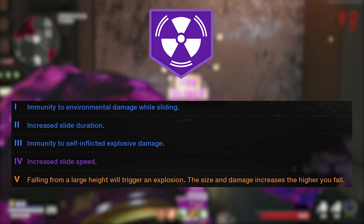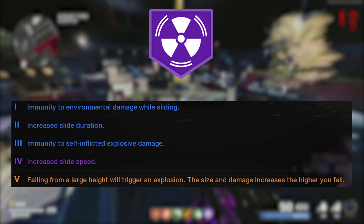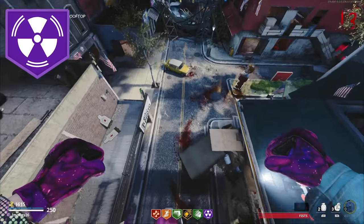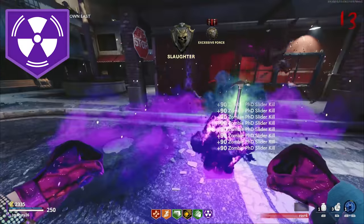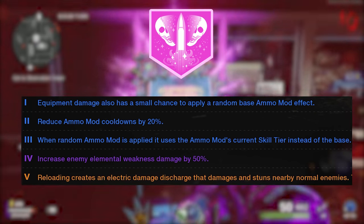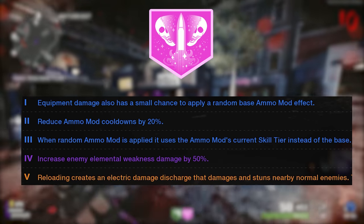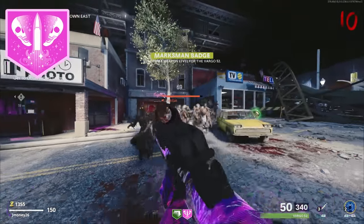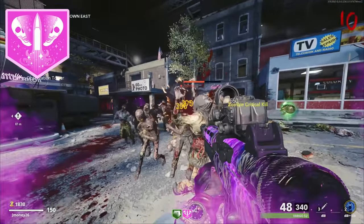When you upgrade PhD Slider, you get immunity to environmental damage while sliding, increased slide duration, increased slide speed, immunity to self-inflicted explosive damage — great for explosive weapons — and when falling from a large height, it triggers an explosion whose size and damage increase the higher you fall. Elemental Pop gives you a chance to trigger random ammo mods with every bullet, reduces ammo mod cooldowns, and increases elemental damage by 50% to enemies weak to specific ammo mods. When maxed out, reloading near enemies stuns them. This is basically Electric Cherry from older zombies games.